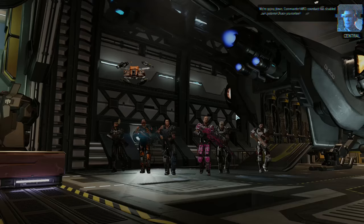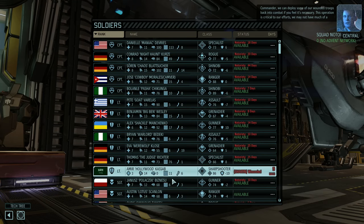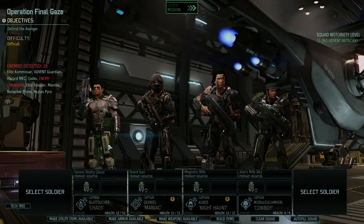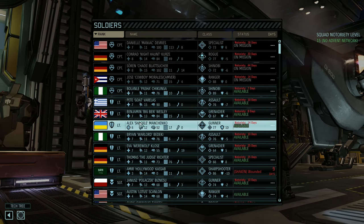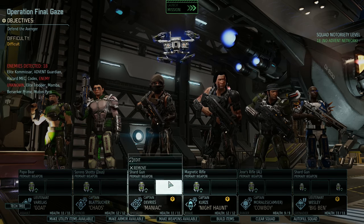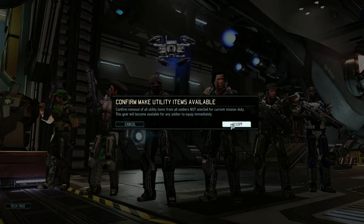So, you know what Chris will be doing. Let's set up the squad. Most of our best soldiers are not wounded — the first wounded person is Amir. So: Daniel, Conrad, Soren, Fosse, Pete, and Benjamin. I don't think we need two Shinobis but we can get two Shinobis. What do we have? Assault, Shinobi, Specialist, Rogue, Ranger, Grenadier — yeah, that's fine. Make utility items available.